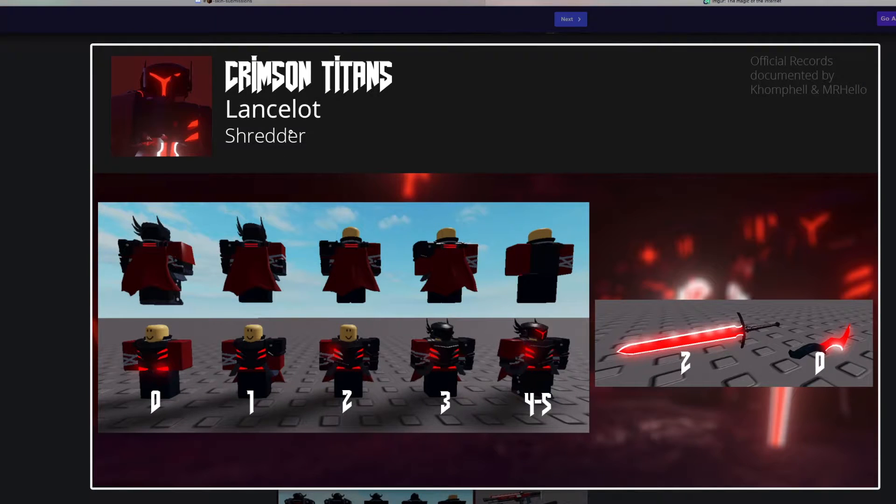The next skin is called Lancelot, and it's a Shredder skin. It looks like it has one sword — a red sword — and a little knife. It also has this design here, and you can take a look at the front design. It kind of shows what these other skins will look like, and it also has these little white bandage stripe things.